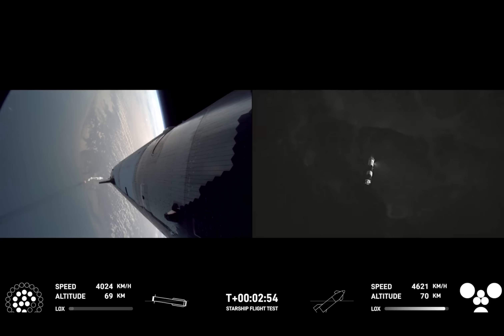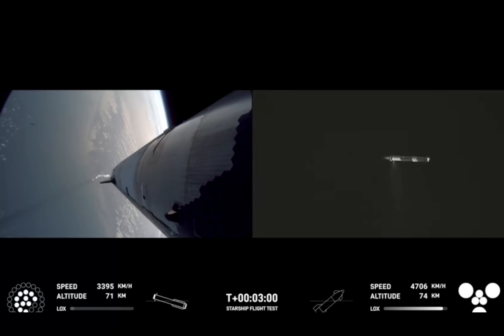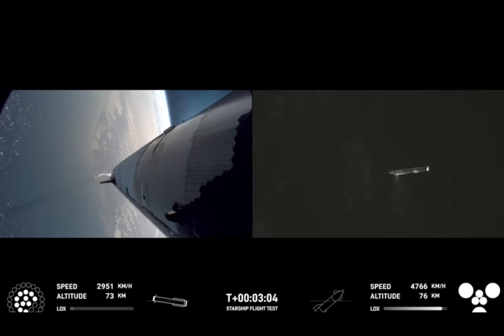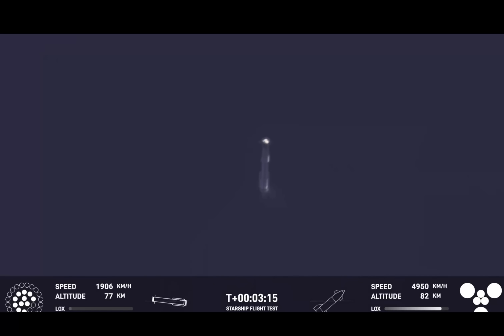Ship engines, all six Raptors ignited. We're doing that boost back burn. Looks like we got 11 of the 13 that we commanded for that, so that's going to start sending the booster back. We are still go for booster return even with two Raptors out during that boost back — we can do a full duration one. Looks like we got a ship with six engines heading into space, and then a booster hopefully on its way back to Starbase.